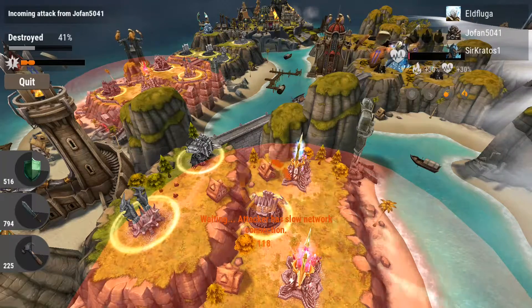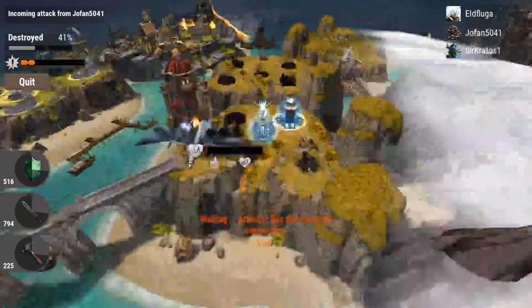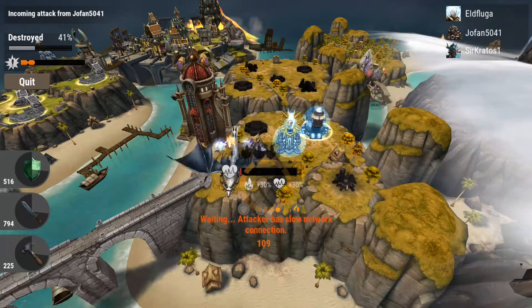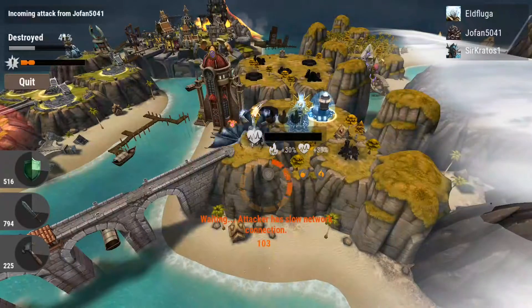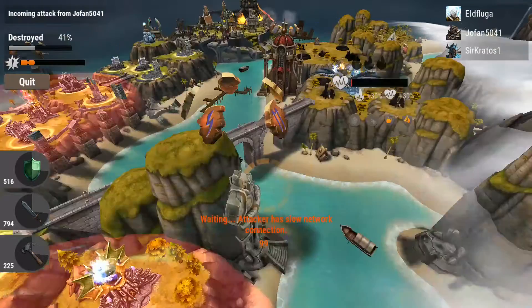We can talk a little bit about tactics while we wait. War attacks — always make sure they use more than one dragon. And if they have followers, that's a minimum of three dragons they have to use, so they don't get five flames.